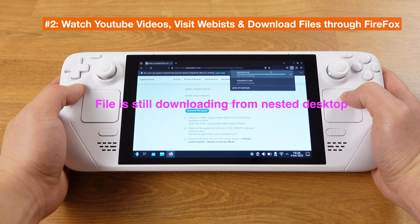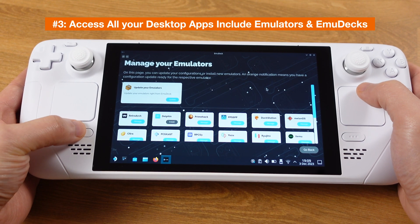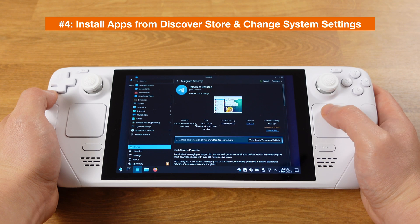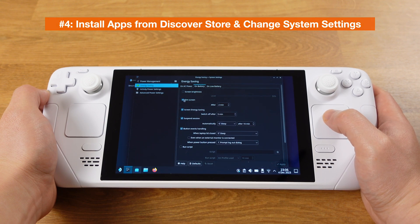This feature is just incredibly good. Under the nested desktop, we can use all desktop apps, including all your emulators and EmuDeck. Installing apps from the Discovery Store and changing system settings are also working perfectly fine.